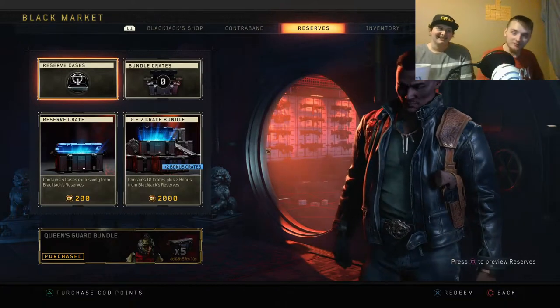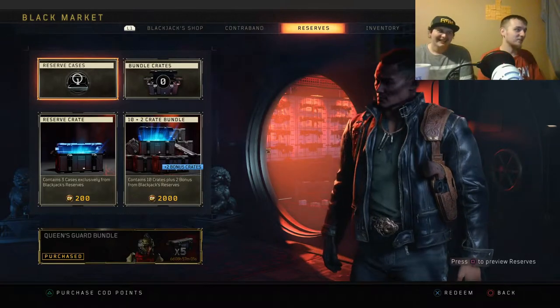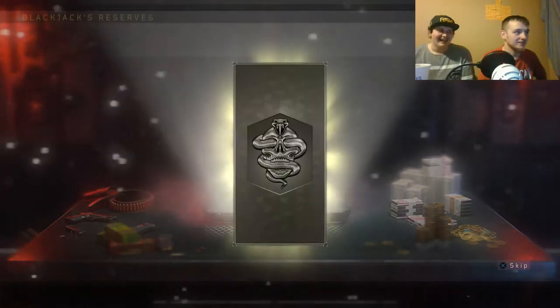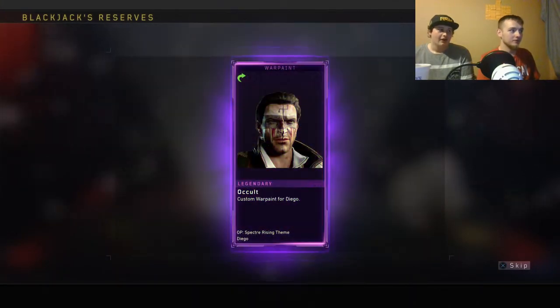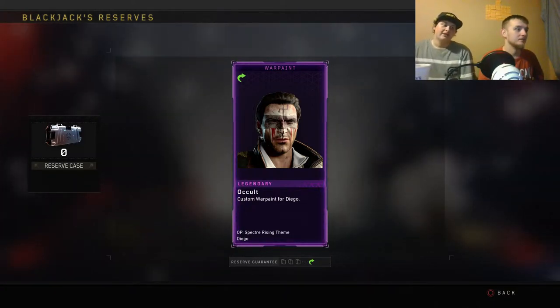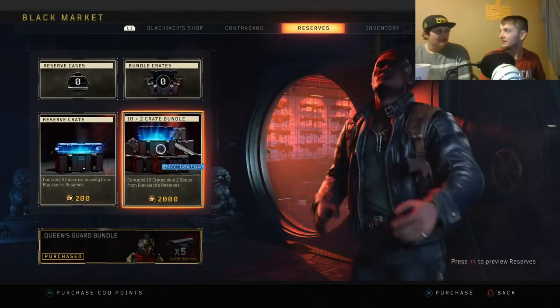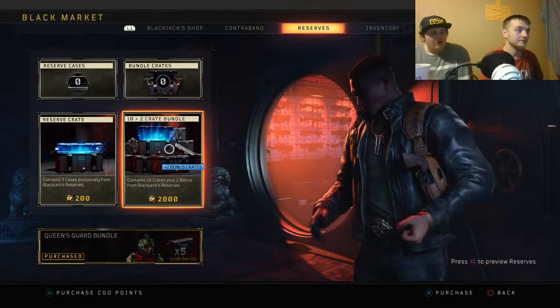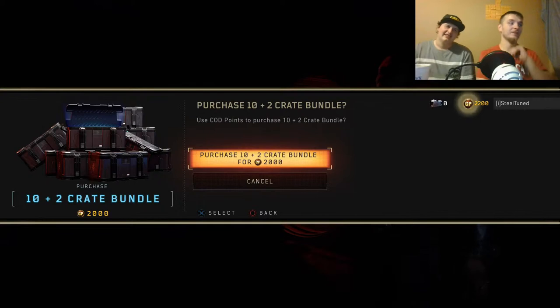First one - it ain't gonna be no ultra, no way. Let's get it! Oh dude, that's one of the new war paints. Yeah, that's pretty sick - it's for Diego. That's a blackout Diego, okay, so they're coming out for blackout characters now. I don't know how I feel about that.